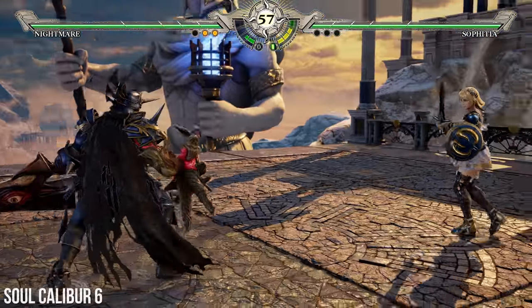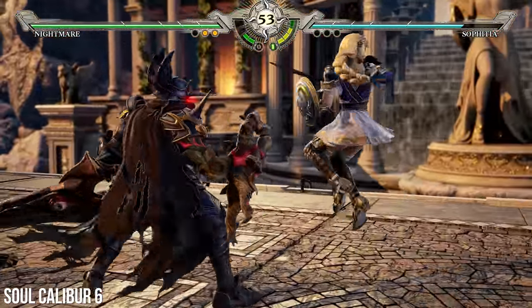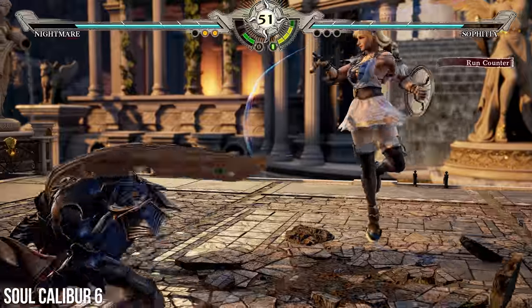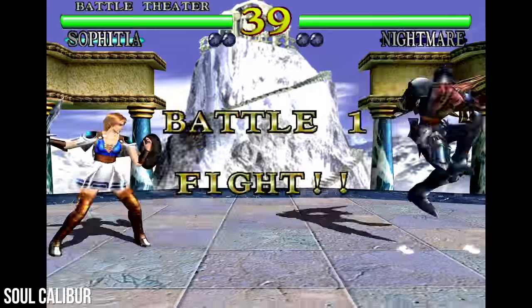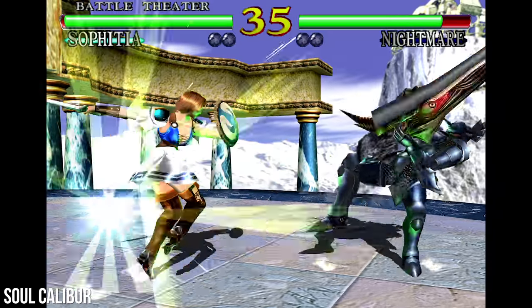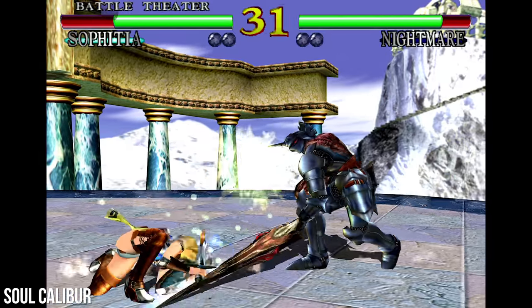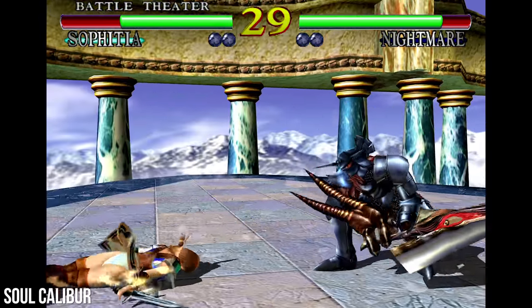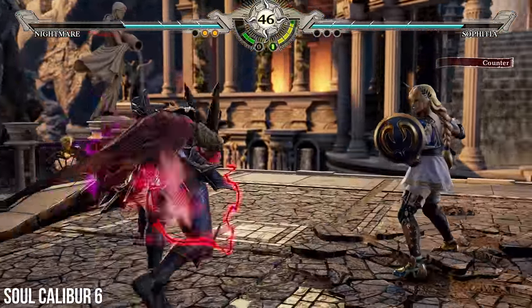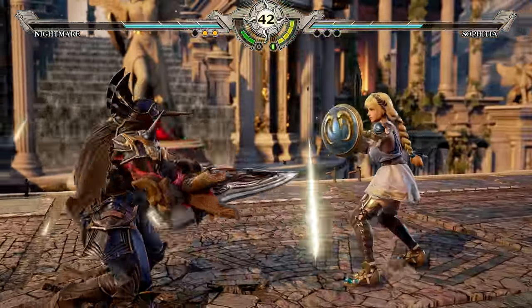So this is the latest Soulcalibur, a series that's always been a kind of technical showcase for whatever console it happens to be running on. If you remember the original Soulcalibur on Dreamcast, it was a significantly better version than the arcade, showing off what that team could do at 60 frames per second. Fast forward almost 20 years and we have Soulcalibur VI running on Unreal Engine 4. So I want to ask you a few things about it — firstly, what are we looking at here, what's in the demo?